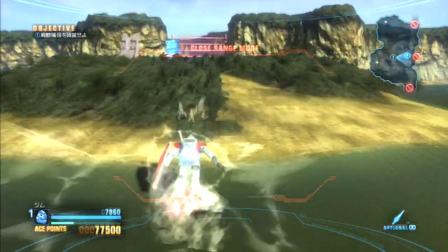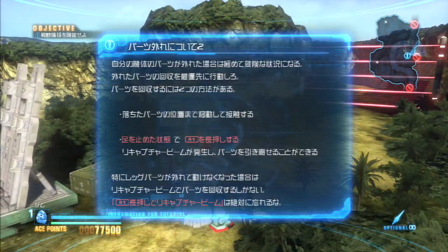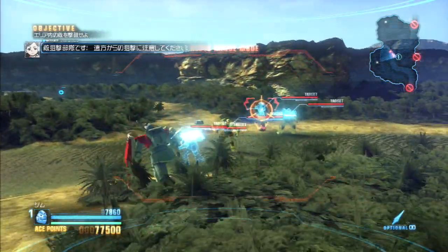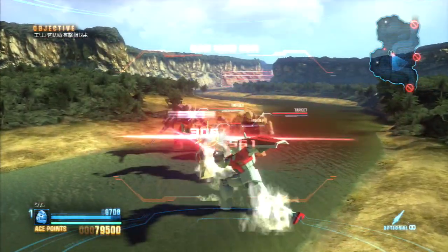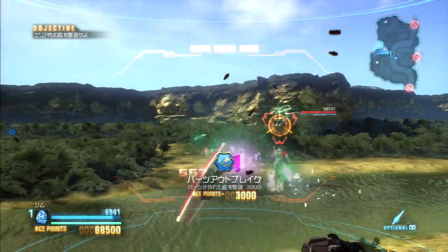I need to go read the board. R1 - recapture beam. R1 must be what launches my recovery beam. Ooh, that Zaku's fancy looking. I think I need to go kill it, except my auto target decided to go back to this group.